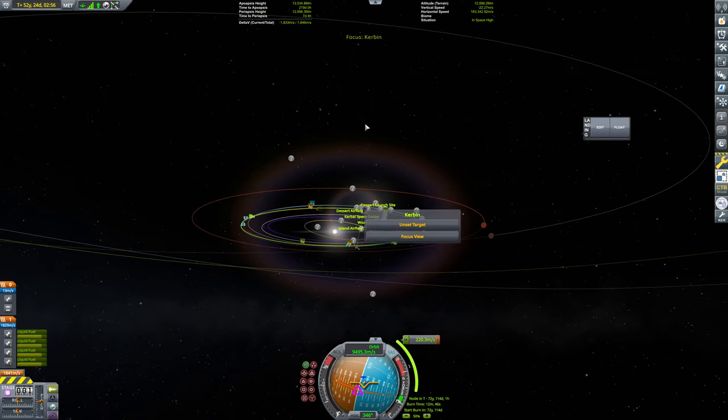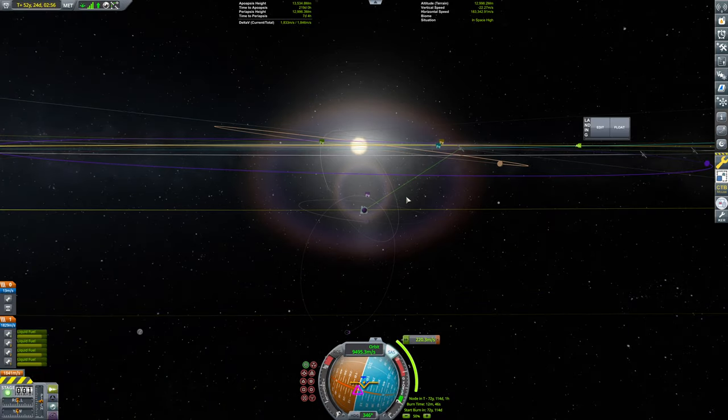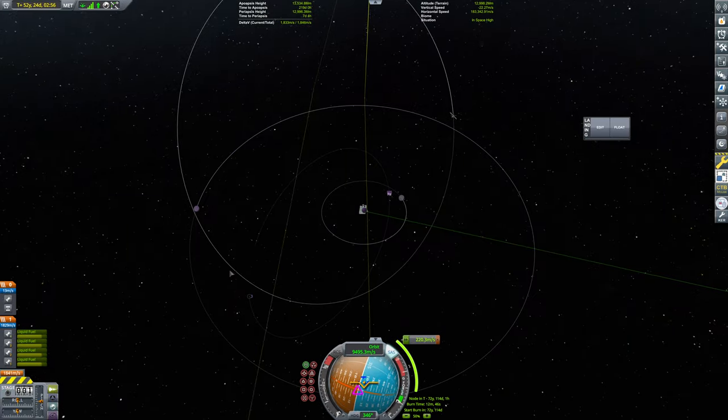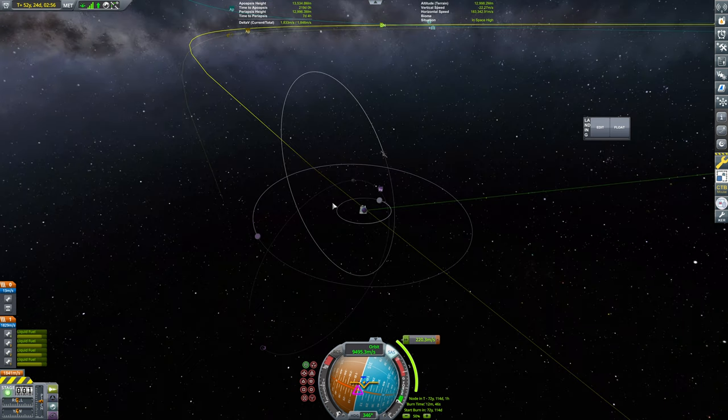If we look at it, our inclination isn't great. But this should be incredibly easy to get captured, and then we can fix our inclination in the Kerbin system. So that should, in theory, be fine.